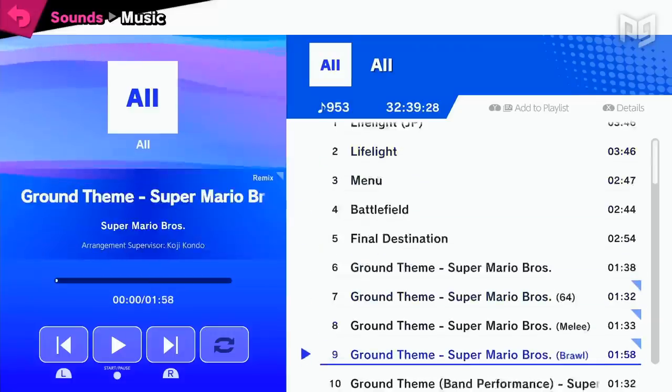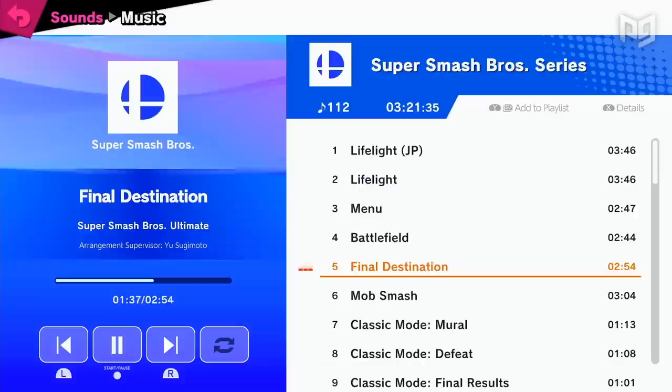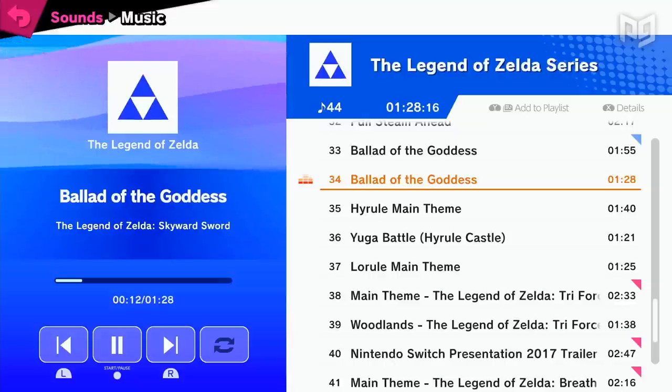With over 900 — sadly not 9000 — songs in Smash Ultimate, there's a tune that everyone can groove to. Among these is Smash Ultimate's new Final Destination theme, which features elements of the Ultimate main theme, Life Fight, with an odd original melody section. This melody is actually the main melody of Life Fight played in reverse. Nintendo has done things like this before, composing the main theme of Skyward Sword — Ballad of the Goddess — as Zelda's Lullaby played backwards.